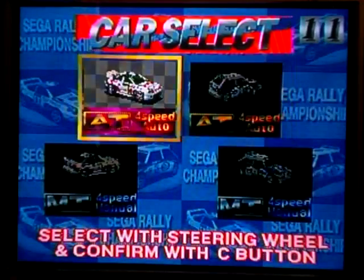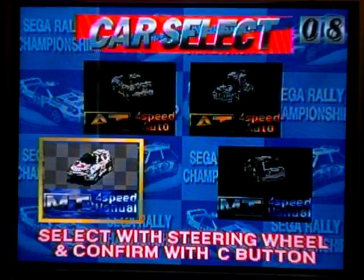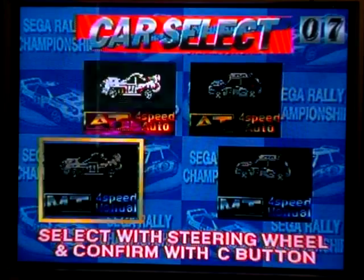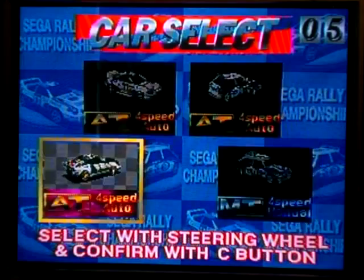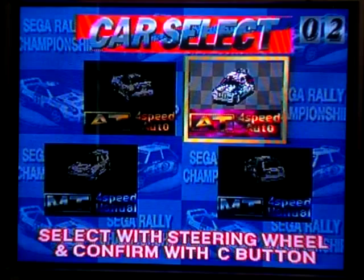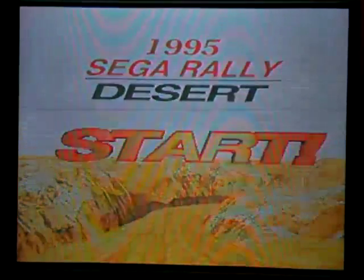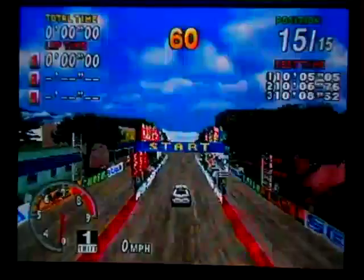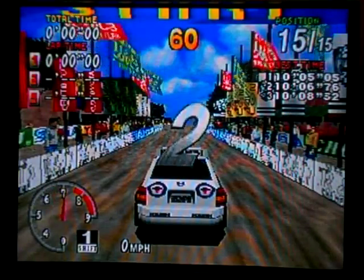You choose between a Celica and a Delta, manual or automatic. Since this is the Saturn version, you also have the unlockable Stratos — available after you beat Lakeside on normal or higher and finish first. I use the automatic Delta: one, because I can't use manuals, and two, the Delta is awesome. It's better than the Celica. Of course — it's always the Delta. The Deltoid's better than the Celluloid — or Celica.